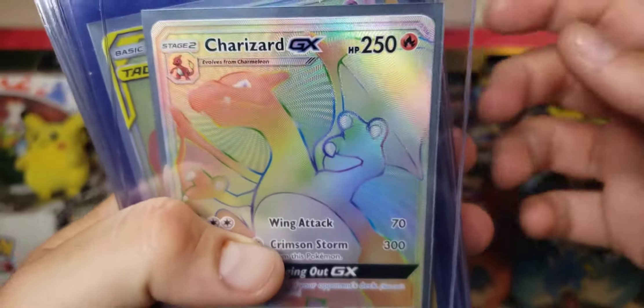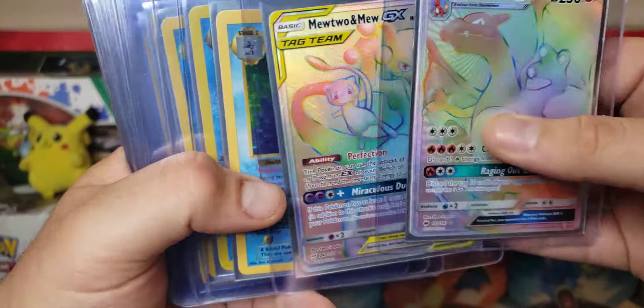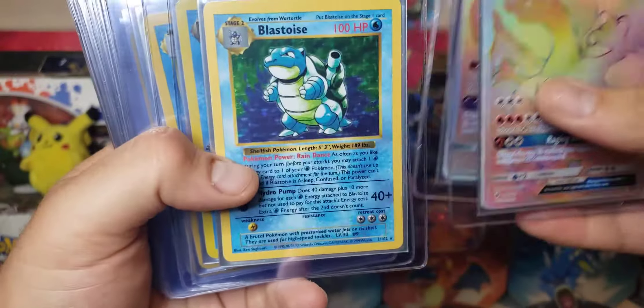In the front of that list is going to be this Charizard GX, just got this in recently. Mew2 and Mew GX — I actually got this in recently too, I bought that off of TCG Player, shout out to them.